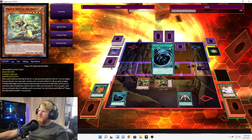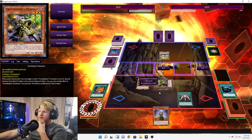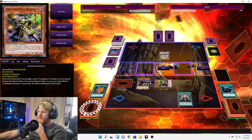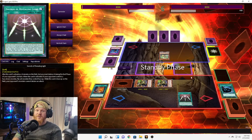End phase — let's activate MST and target that. Let's get rid of whatever that is. A third Imperm? Yeah, he's gonna hurt my Swords. Let's set this one, put him in defense. We still need like another card or two to get anything going. We'll end the turn. This will be the last turn on Swords.